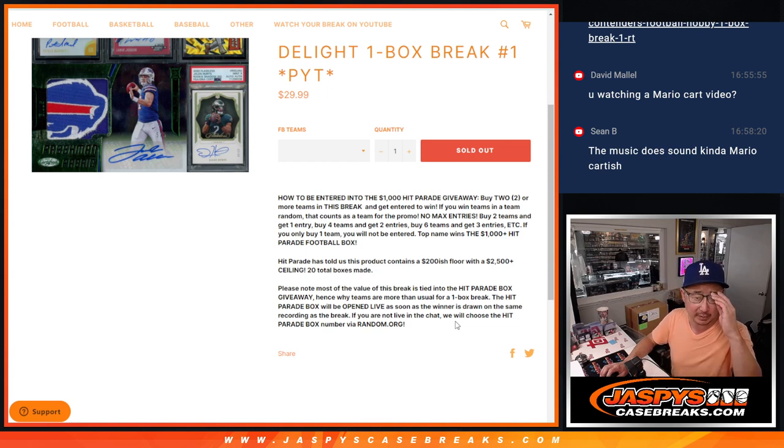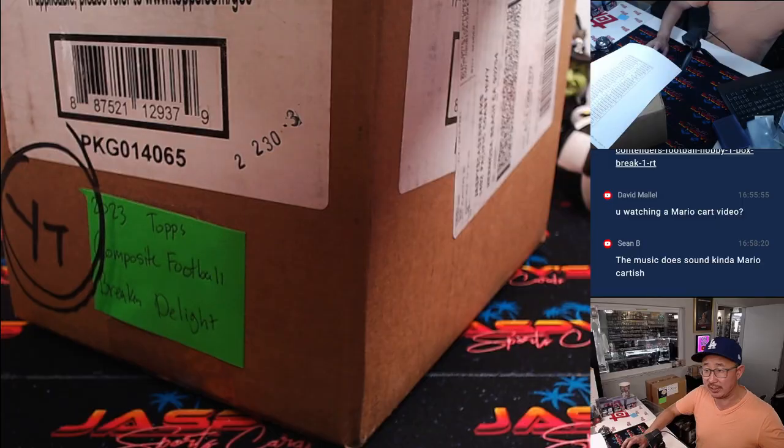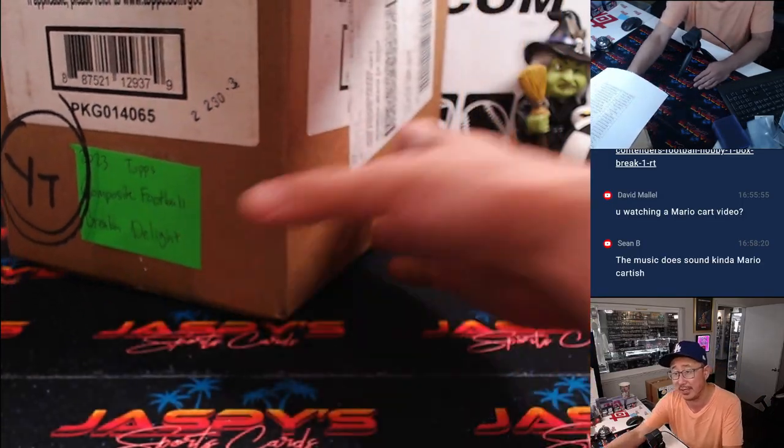A lot of the value of the box is tied into the one-box break, so some of the teams may be a little bit more expensive than usual compared to a regular one-box break. The Hit Parade box will be opened live as soon as we select a winner. You can choose the box if you want, or we can have random.org choose the box for you. Thanks to everybody who picked their teams.